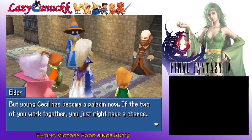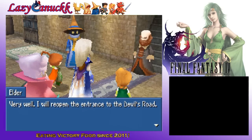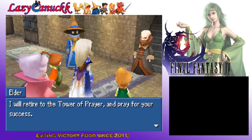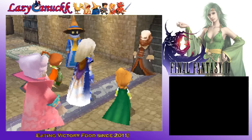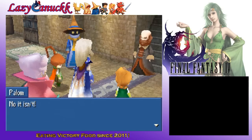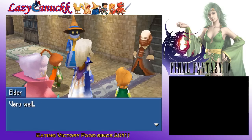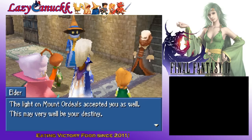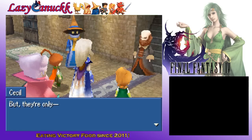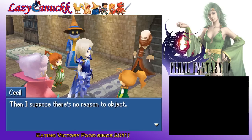Friendly banter going on there. But young Cecil has become a paladin now. If the two of you work together, you just might have a chance. But if we are to face Golbez, we'll need an airship — we must go to Baron. Very well, I will reopen the entrance to the Devil's Road. As a paladin you should be able to walk it safely. I will retire to the Tower of Prayer and pray for your success. Go now — the fate of the world rests in your hands. Thank you. You need accompany Cecil no more — your work is done. No, it isn't. You told us to see things through to the end. Please, Elder, let us go too.